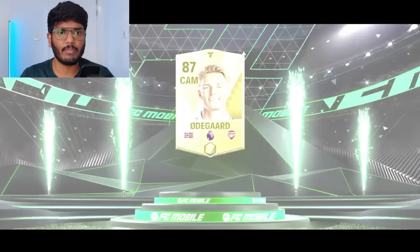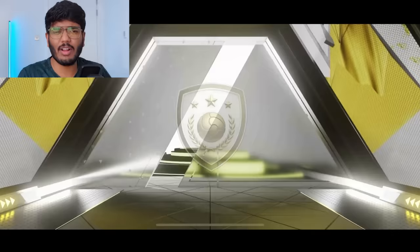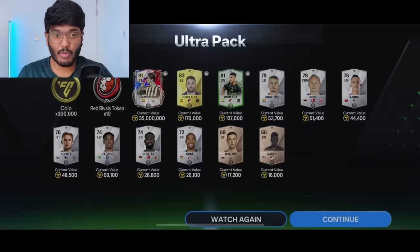Pack nine — base card, Norway. I thought it was Haaland but that's Martin Odegaard, 87-rated base card, going for about 1 million coins. Now the 10th and final ultra pack — it's an icon! Spain striker — Fernando Torres! Is it the special card? Yes! That's the event icon version of Fernando Torres!